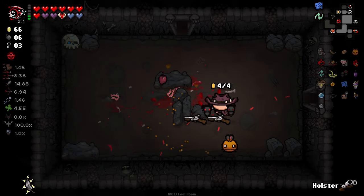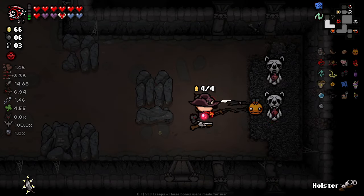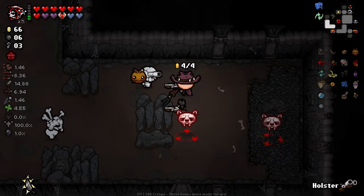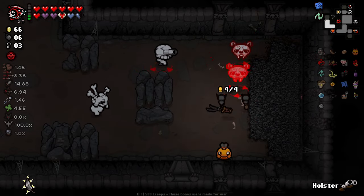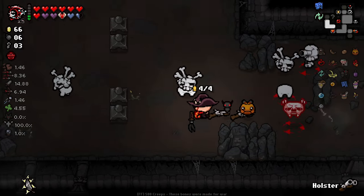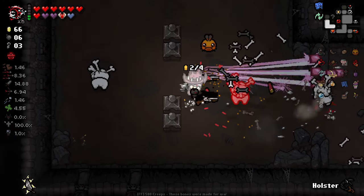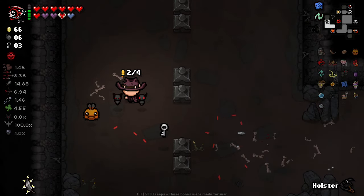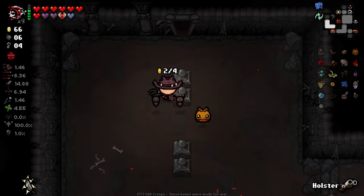Our whip is definitely doing a lot more damage now — I feel like it does like 20% of your base damage or something. You can use it as a weapon, it's just not encouraged. We're finally going to get an angel deal this floor by the looks of it.